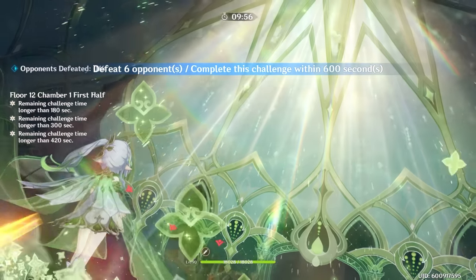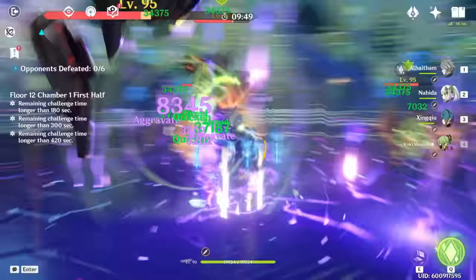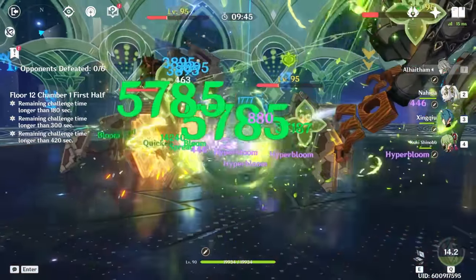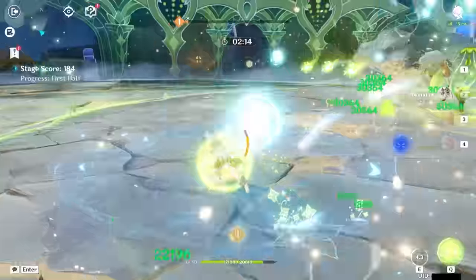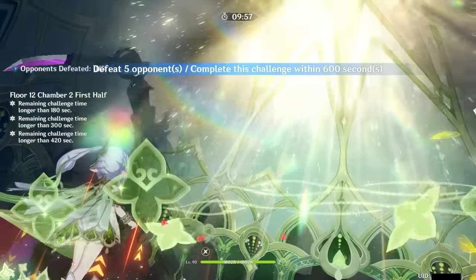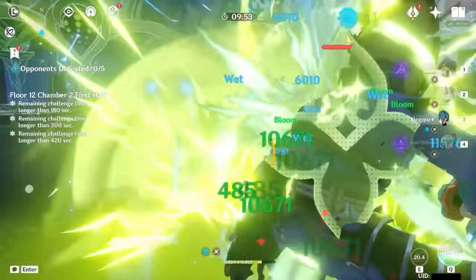Nahida, by far, has the best Dendro application in the game. Because of this, most players will either use her as an off-field enabler or an on-field driver, since you'll naturally stack Elemental Mastery artifacts on her. Her elemental skill has a tap and hold button — holding it lets you mark up to 8 enemies, making her quite useful when fighting groups. Enemies who are marked are linked together and will get hit by her Tri-Karma whenever you trigger a reaction on them.